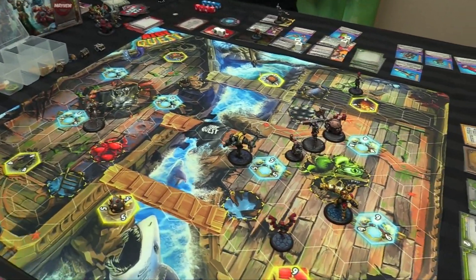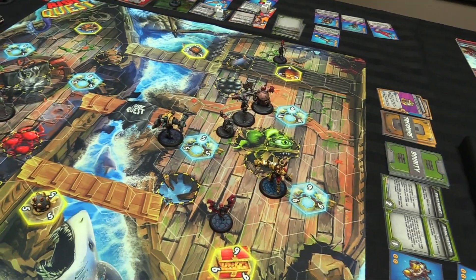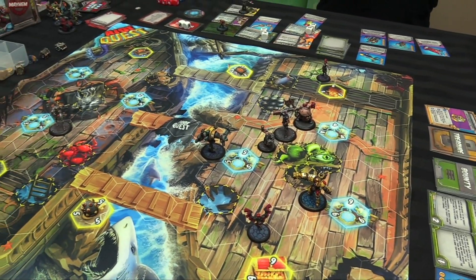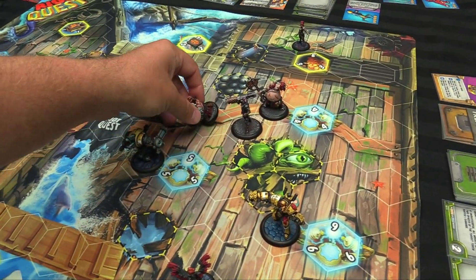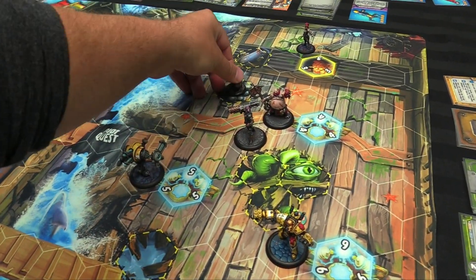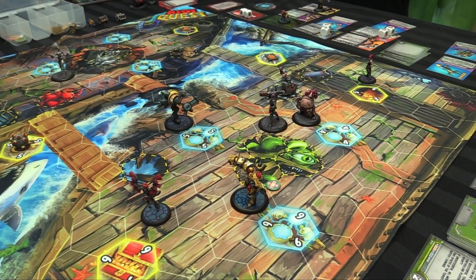Let's go with Bamfist instead. He's going to spend one and just pull two off Dez, then run like a hero. One, two, three, four — I like being in cover. Over to you.